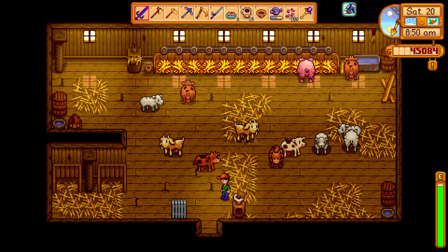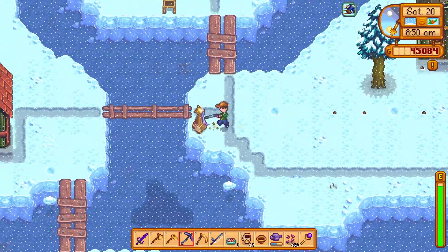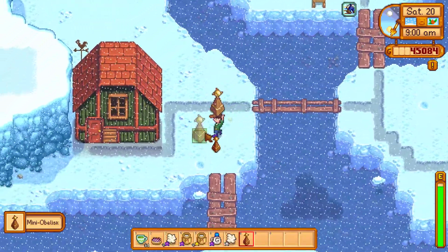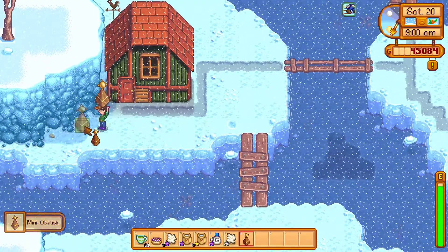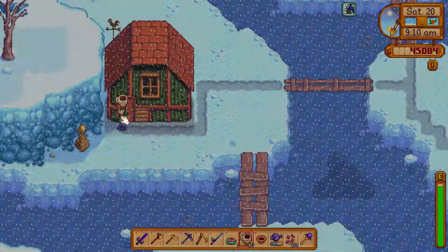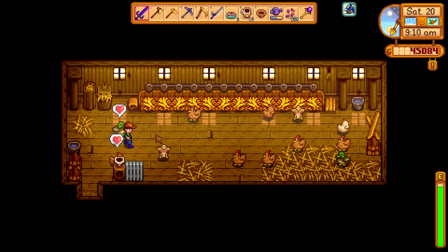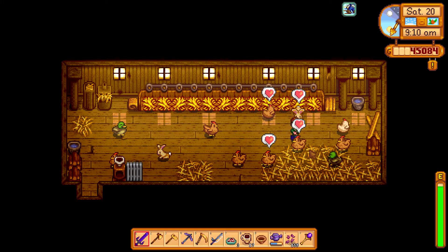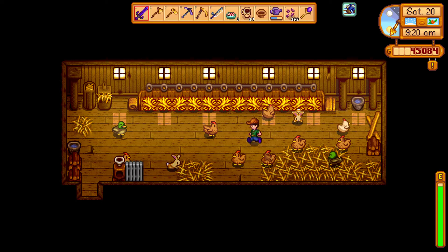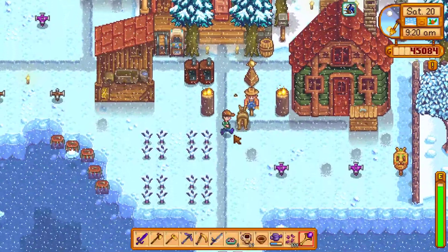I'm thinking under the current circumstances with that return scepter it would make much more sense to move this obelisk next to a spot — for example here — and we're gonna make a run there and use the return scepter to get back near the shed. I honestly like that idea very much. So we're gonna move around much faster around the farm.